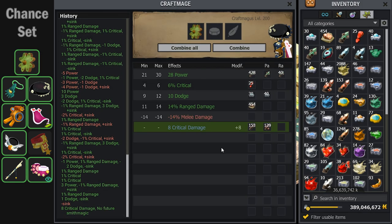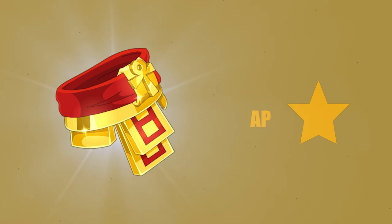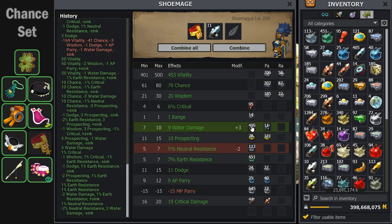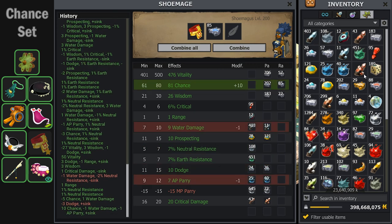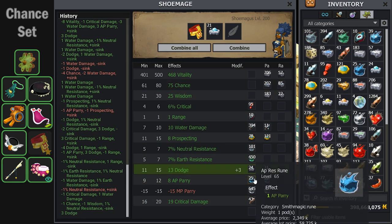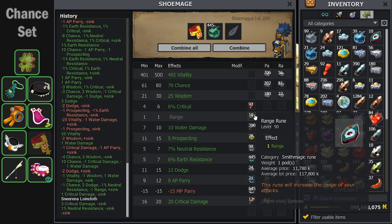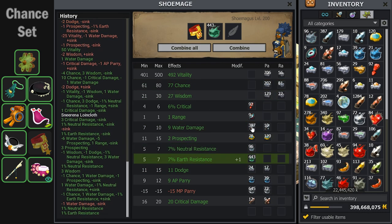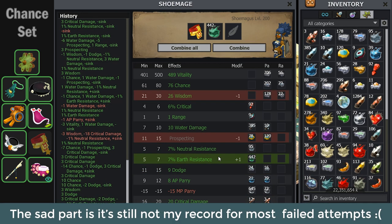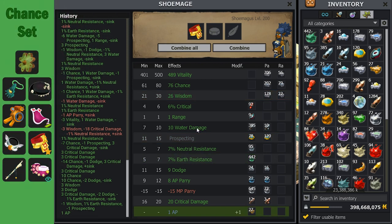After landing an AP exo in just three attempts, I was not prepared for what happened with the next item. You might be thinking I landed the AP on the belt on the first attempt — you would be very wrong. I spent over 20 hours maging this belt, it cost me over 50 million kamas, and I placed it in the crusher three times without actually crushing it. This belt took a whopping 573 AP runes before it landed — and here you see me go for the 573rd rune and it lands. Not even amazing stats, but surely good enough.